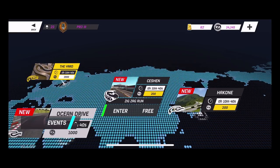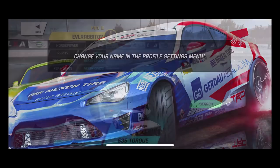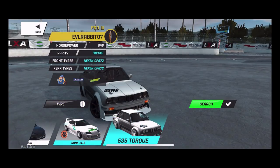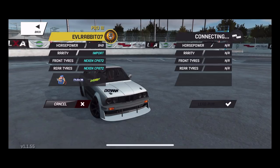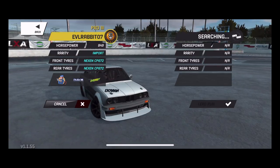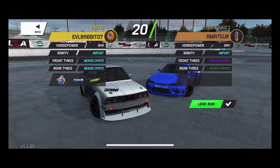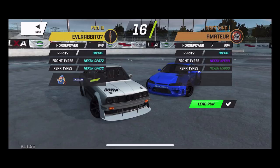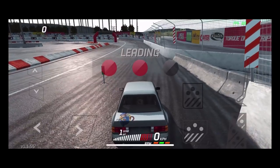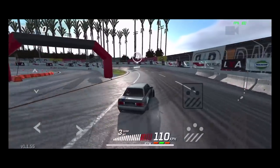We're going to run Cali Banks with the E30. We are rocking 849 horsepower in this E30. We are running the next-in CP 672 tires, messing around with different tire compounds trying to figure out what's the best. It looks like we are going up against a pretty high-powered car, almost exactly ours actually. And if you haven't noticed that startup on this car, we are rocking the rotary in this car.